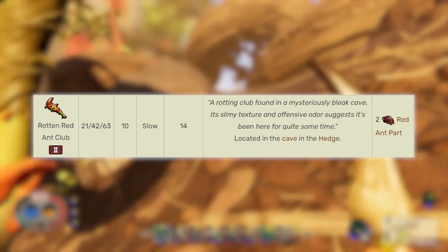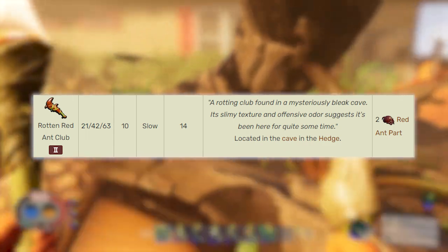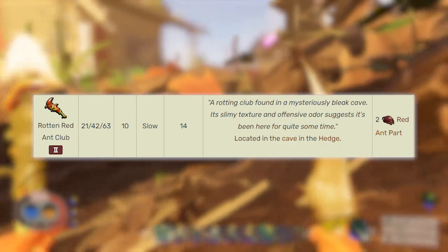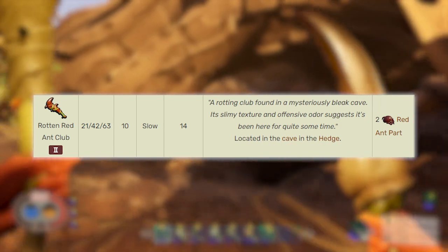The only difference between the two is the durability of the Rotten Larva Blade drains a little quicker. The next item is the Rotten Red Ant Club. The damage difference is a little bigger than the Larva Blades, at 21, 42, 63 compared to 30, 60, 90. So crafting the regular Red Ant Club is a little better than having the Rotten one, but the Rotten one is free.